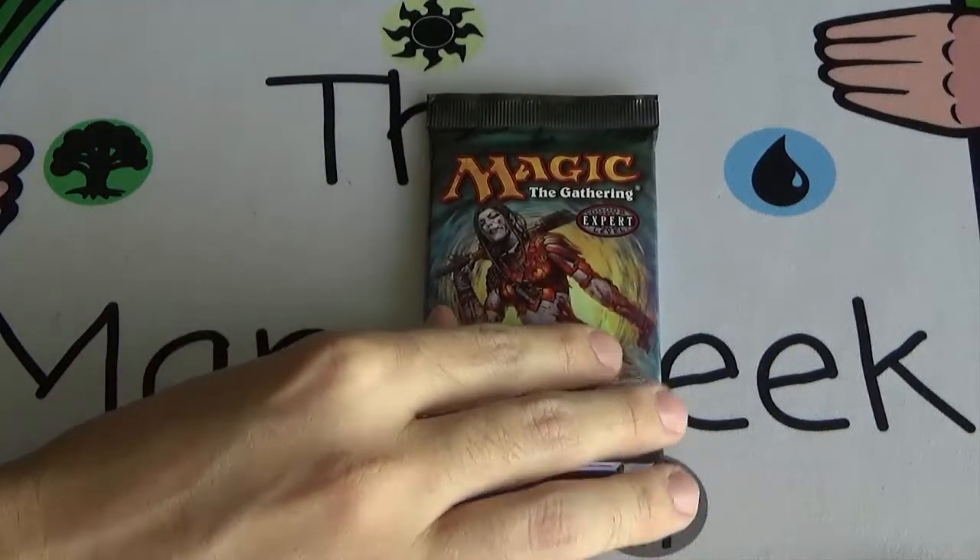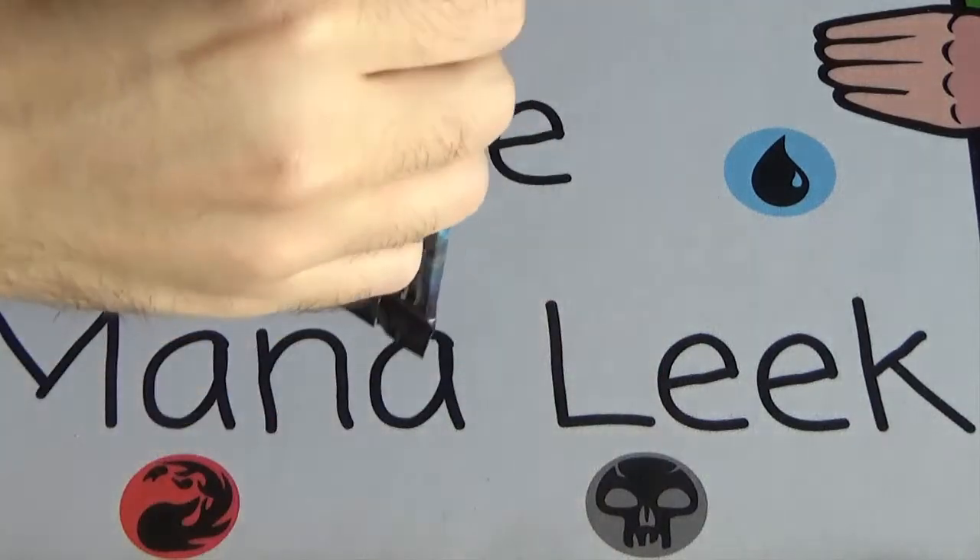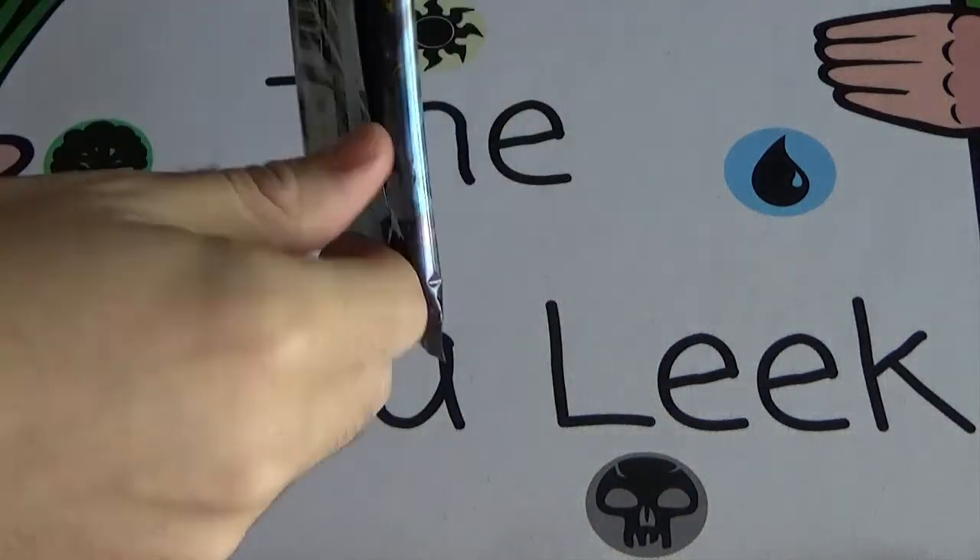We're going back to Planar Chaos. Planar Chaos was the middle set of the Time Spiral block — it went Time Spiral, Planar Chaos, Future Sight. Unfortunately there's no Tarmogoyfs in here; that's in Future Sight, but there is Damnation. I'd be pretty happy to open that. I don't know anything about this draft format, so I'm going to be completely guessing as to what the cards are. Let's crack this open and see if we get ourselves maybe a foil Damnation.